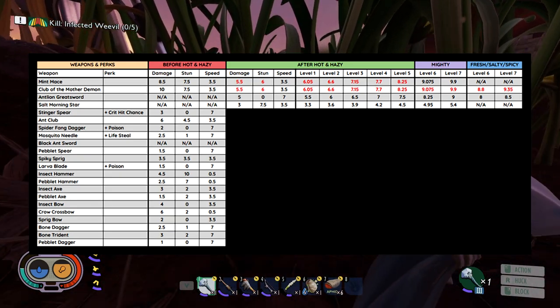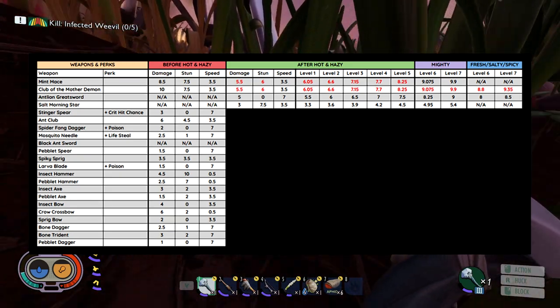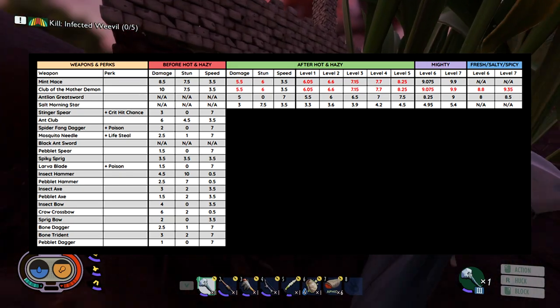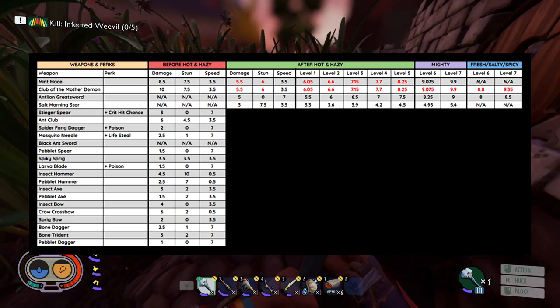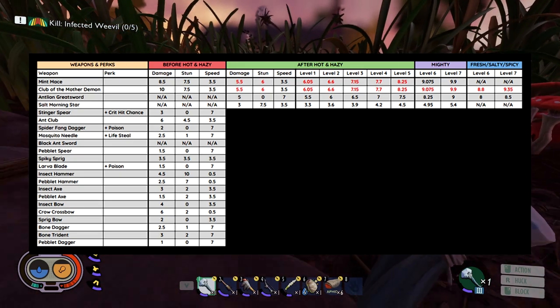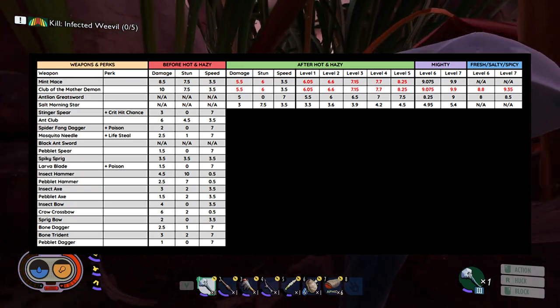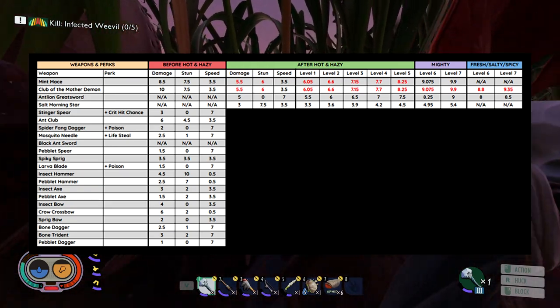The next two are the Antlion Greatsword and the Salt Morningstar — those were added in the Hot and Hazy update. You can see the stats there; they're two of the better weapons in the game right now. The Salt Morningstar has Salty by default, which means you can only upgrade it to Mighty. So when it gets to level 6 or 7 it'll be Mighty but also have the Salty bonus on top of it.